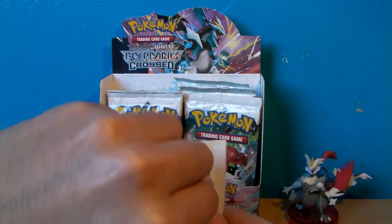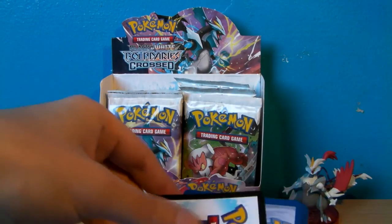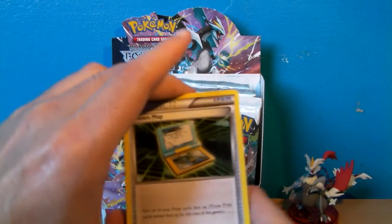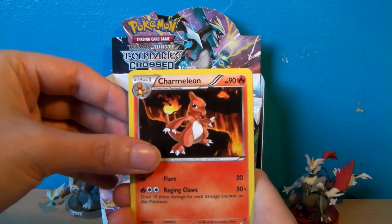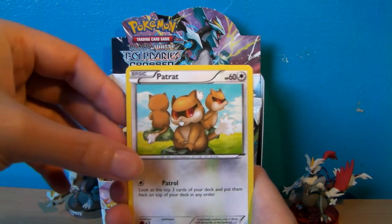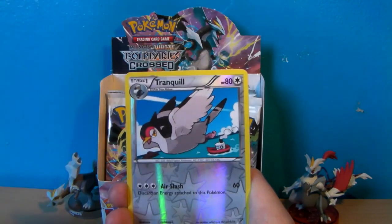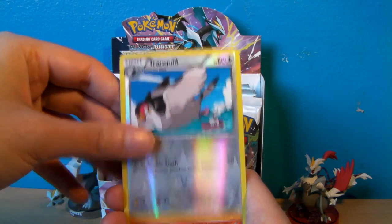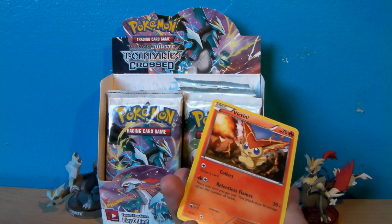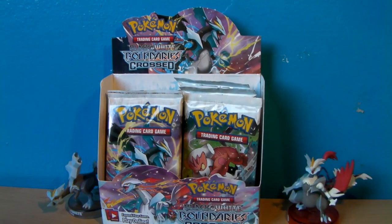Last pack — another Keldeo pack art. I think I have Keldeo EX already; I'm not too sure, and I'm not going to keep pausing every time to check the list, otherwise you guys might get bored. But if I don't have it, then I want one. Town Map, Charmeleon, Rocky Helmet, Oshawott, Patrat, Woobat, Raticate, Makuhita, a Reverse Holo Tranquil, and a rare Victini. Not bad. I'm amazed this one's not a Holo. Victini EX isn't in this set from what I recall — but we'll find out.